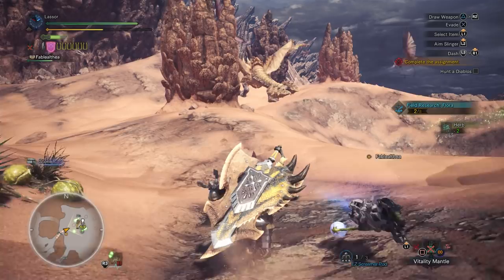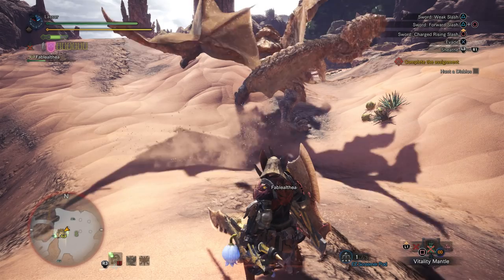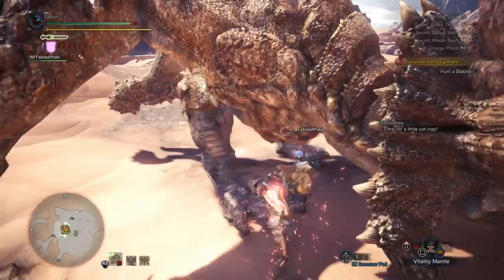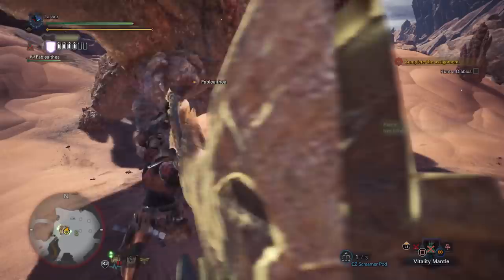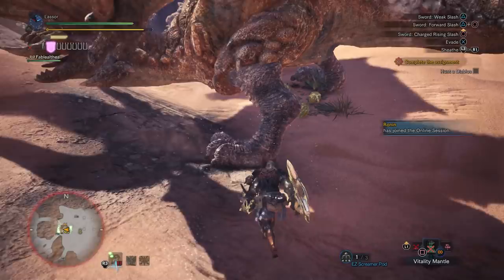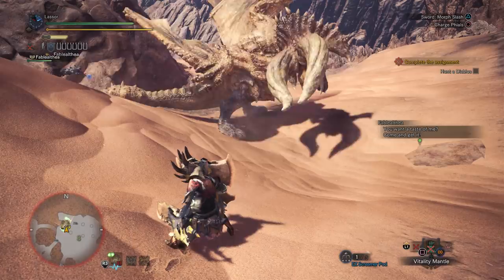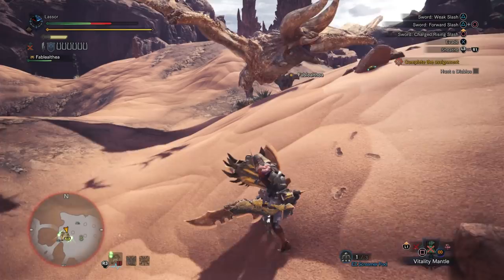Here we can use the spires to get him stunned — he's dumb enough to run into them. Come on, rush me. I dare you. Perfect! Some good hits there, and the big one — kind of got the tail a little bit. Watch out, he's going to — never mind. I thought he was going to lunge to the side. Poor Fable, just getting beat up. Heal up.